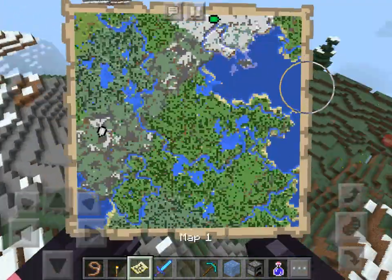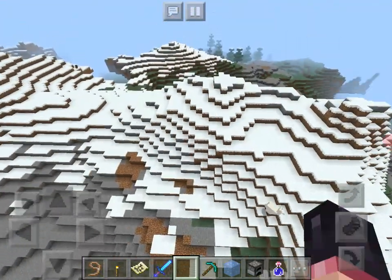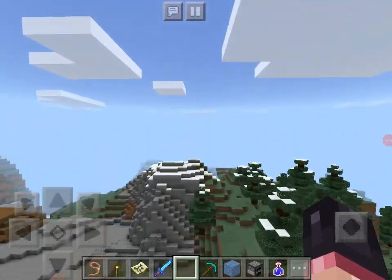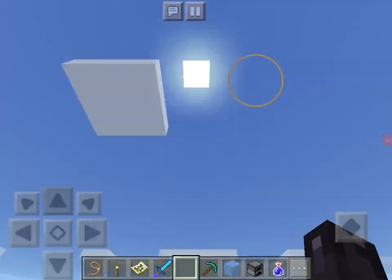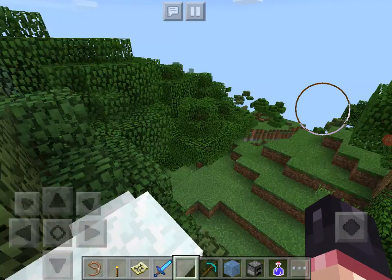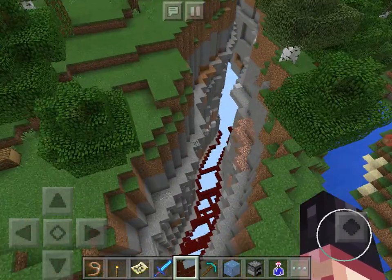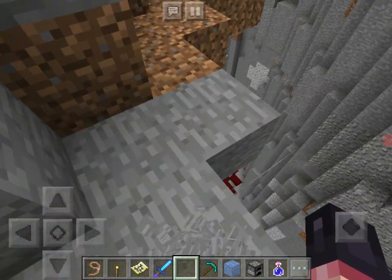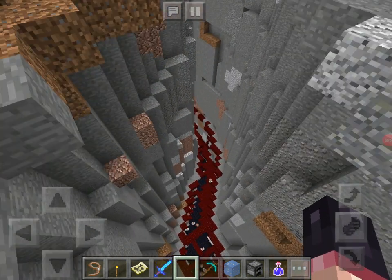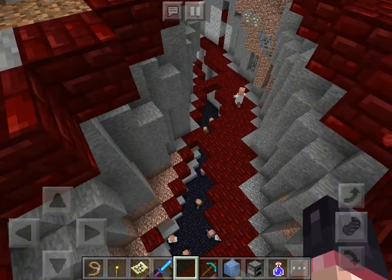That's everything interesting in my world besides one little secret — oh, I forgot about the ravine. The mine ravine where I keep every villager that I don't like, or who is bad. I don't use the Elytra wings, guys — don't judge me! It's getting very laggy because of all the villagers. I have a bit of a cold, sorry. I can't fly! See, there are a bunch of villagers down here. I don't know why I put them here, but deal with it.